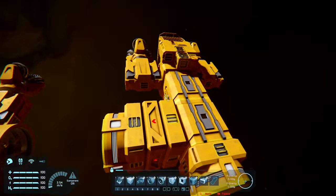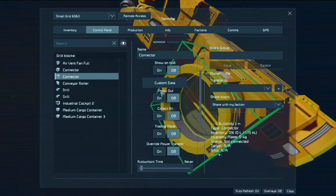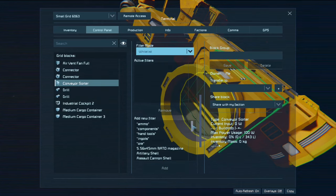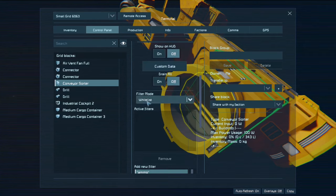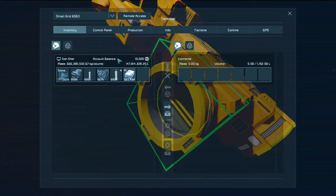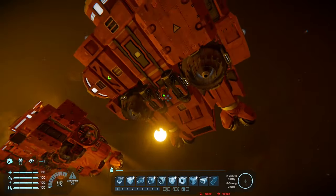Of course there's cargo, and there's an ejector over here. Connectors can be used as ejectors on small grid and large grid. Set throw-out on, collect-all on, and use the conveyor sorter — add to the whitelist whatever you want to throw out, typically stone and maybe ice. If you're on a planet with lots of ice, do not enable drain-all on the sorter. The connector will suck everything through it anyway.